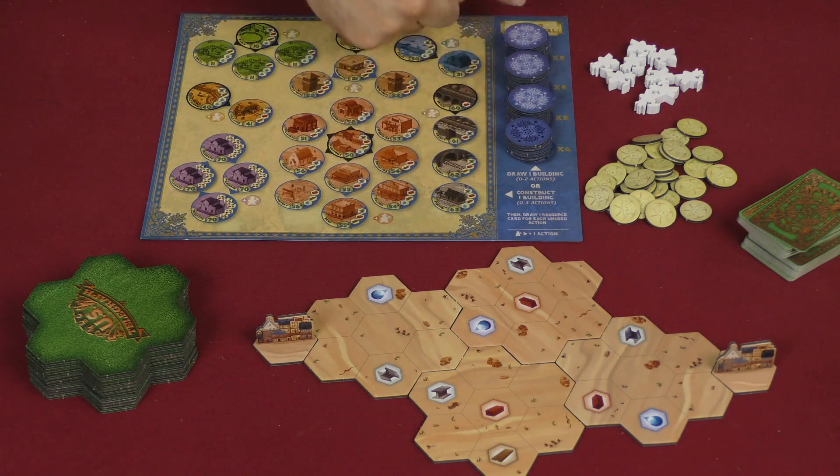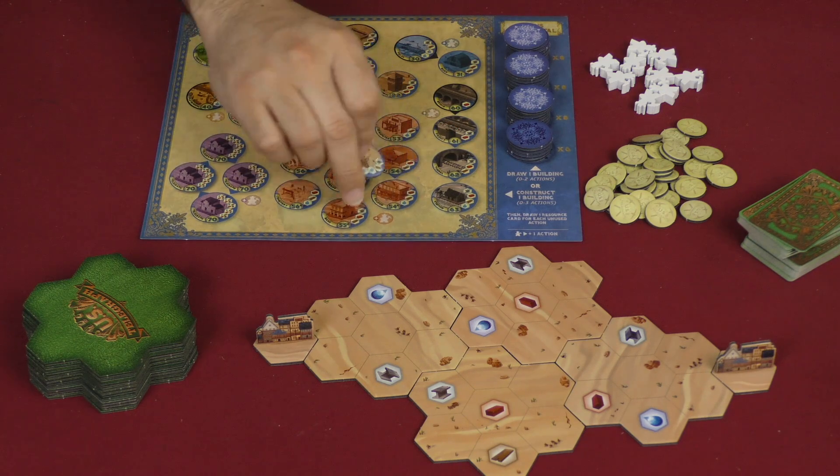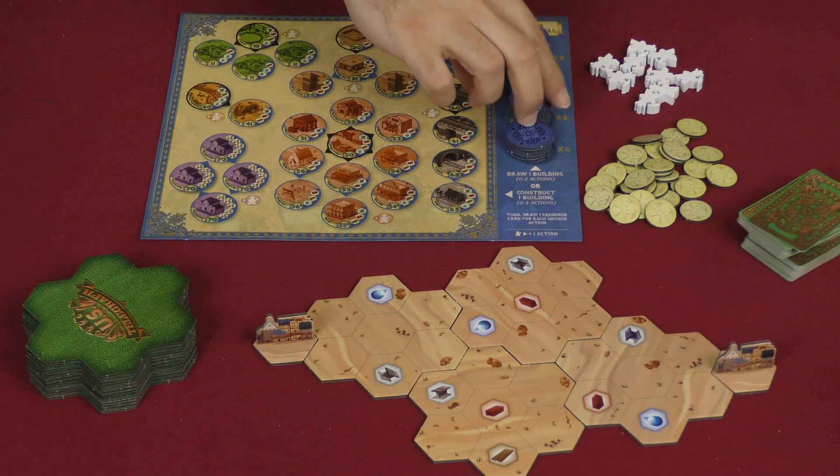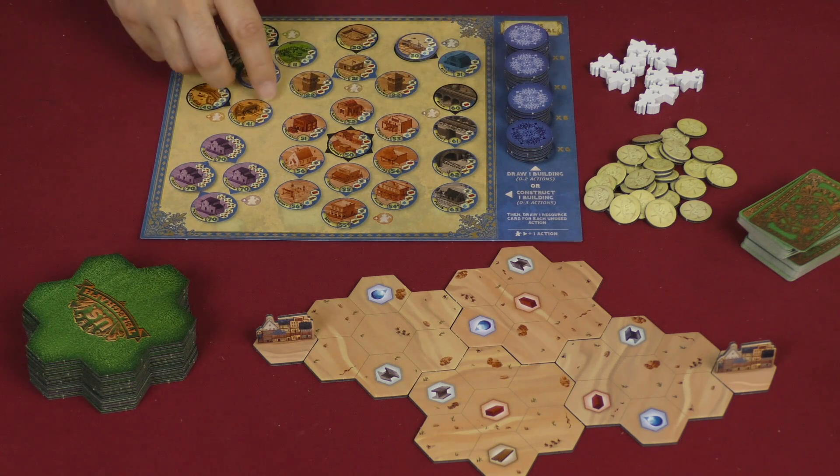And then you are ready to begin. You simply need to reveal one of each from the top of the piles here — so each pile, we take the top one, reveal it, and put it on the matching spot on our player board over here.